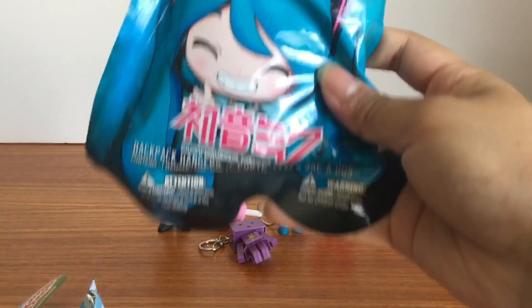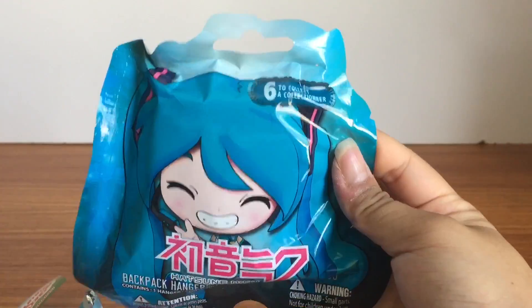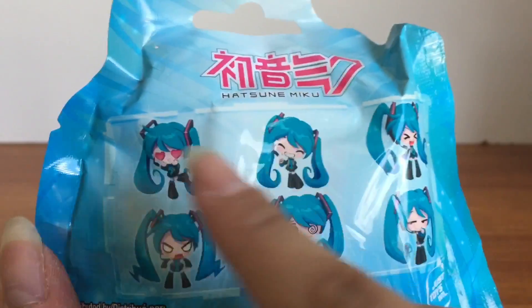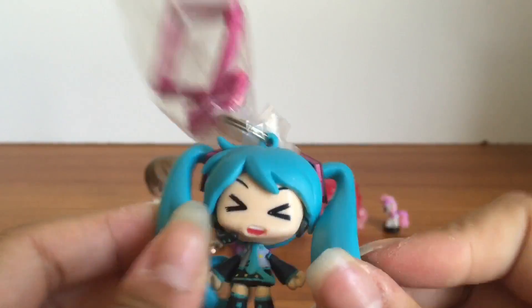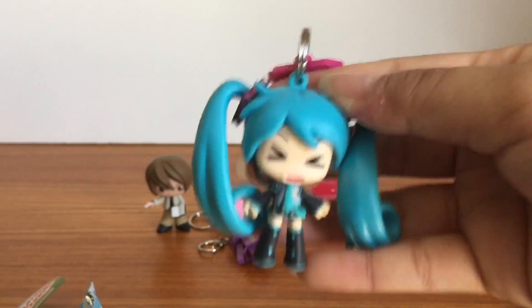So let's open this last blind bag. Here is a Hatsune Miku backpack hanger, which is also another keychain. There are six different ones to collect. I mostly want this one or the heart eyes one. We didn't get either of those — we got the one with the surprised, oh-no kind of face. Let's take this guy off the packaging. There she is. These are really awesome key rings.